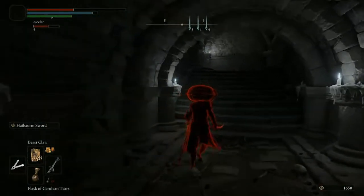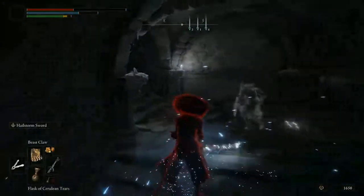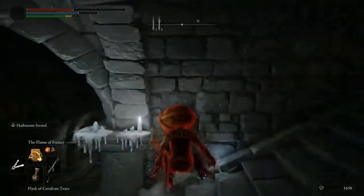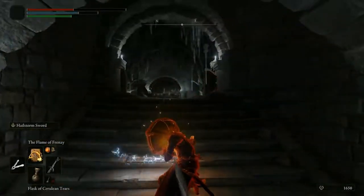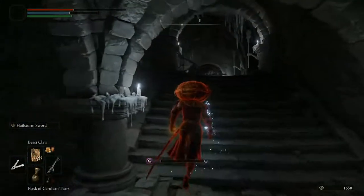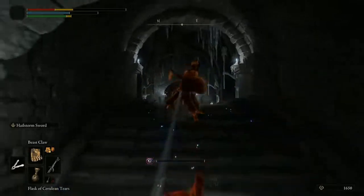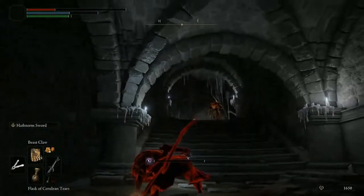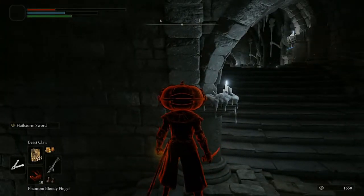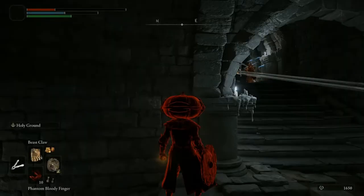Hello everyone. I have a bit of Elden Ring footage left over that I thought I would talk about. Here I'm invading in the Murkwater Catacombs with the Dragon Scale Sword, which was a sword I decided to pick up and stat for simply because it had a tiny bit of faith scaling — really very negligible amounts — but it was better than the axe I used for a vast majority of the invasions. I really wish I had realized that buffing this thing gave me significantly better damage than pretty much anything else.